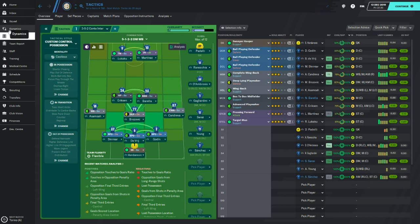So anyway guys, that's been the tactic. This is Inter's Conte. As I said, it won't be a plug-and-play — you do need to work on it if you're using a team outside Inter. But I'm sure you'll enjoy it. The download will be down in the description. This has been Keebs — thanks for coming, see you in the next one. Cheers.